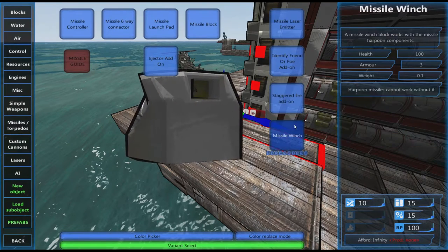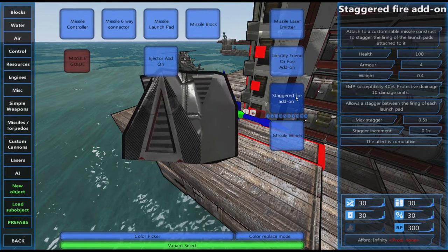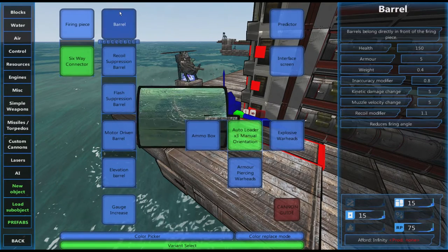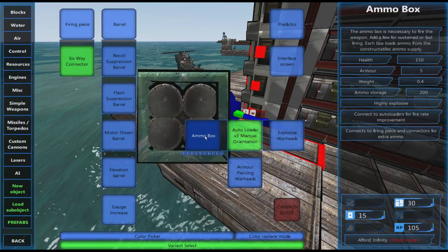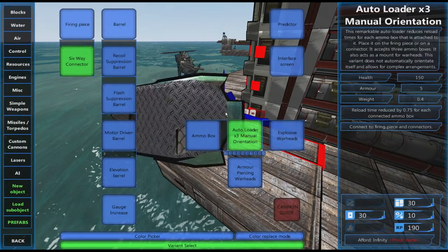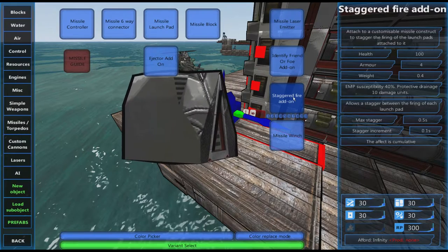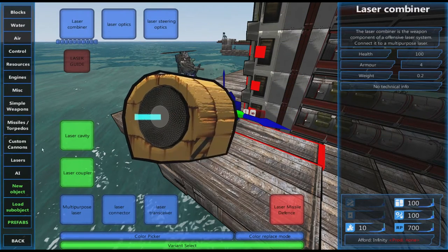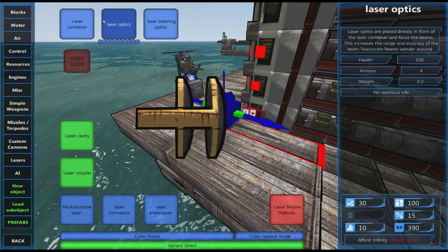Missile equipment is not susceptible, but IFF and staggered fire components are — so if they're near one of your controllers when they blow up they could destroy the missile system. Custom cannons are generally all metal so you wouldn't expect much susceptibility to EM pulses, so effectively your cannons will be immune. Missiles are potentially damaged if the IFF or staggered fire is close to your control block. Lasers are immune at this time.